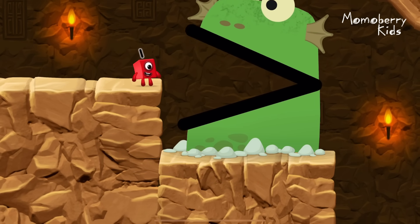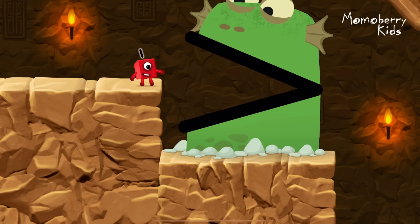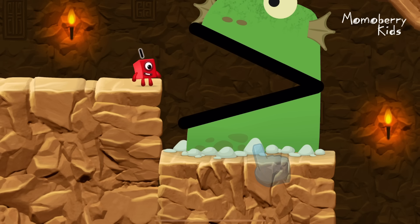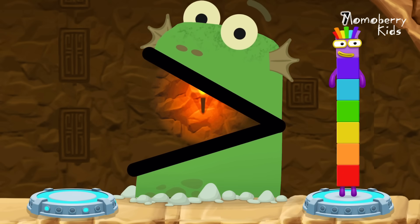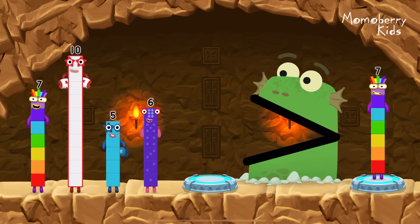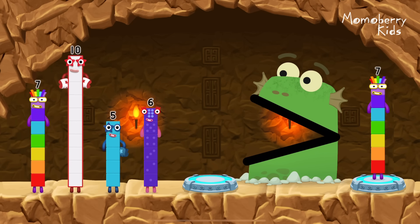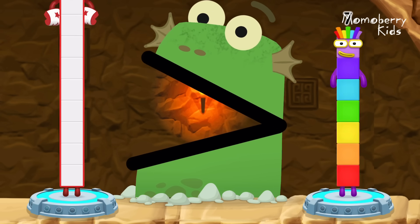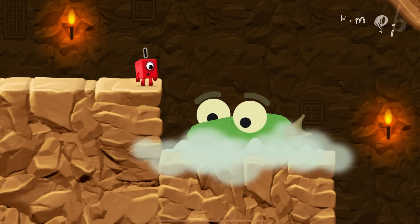Be Blockzilla! Tap to get past Blockzilla! Find a bigger number. Four, five, five, six, five, ten — you solved it! Ten is greater than seven. Cool — master woo!